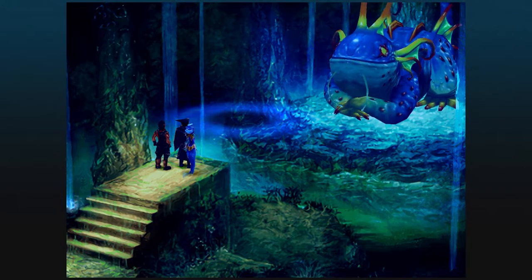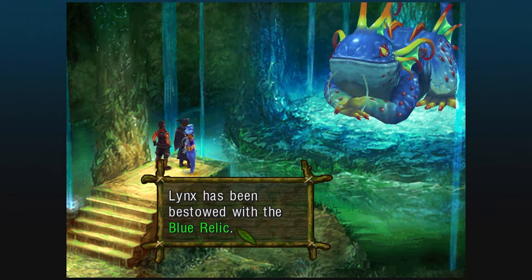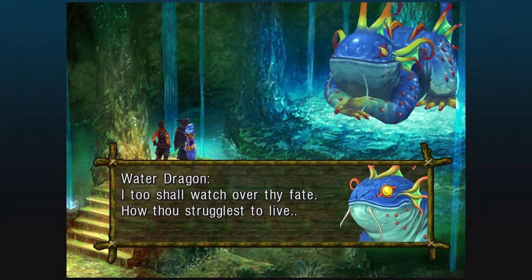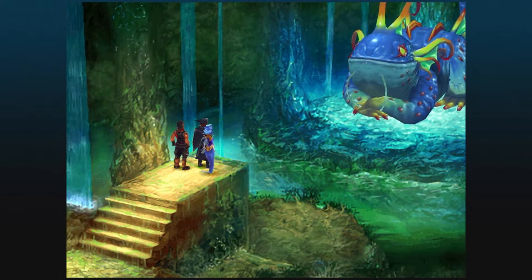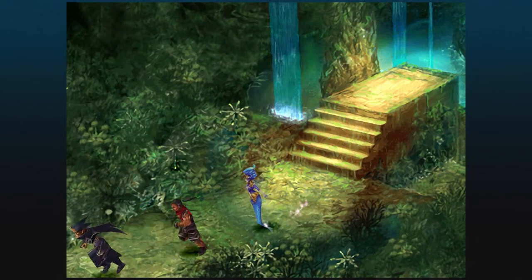With that done, we are going to pick up the blue relic. That's it - it's really that easy. And the Water Dragon, just like the Earth Dragon, will also stalk us and watch with interest for what we are going to do.